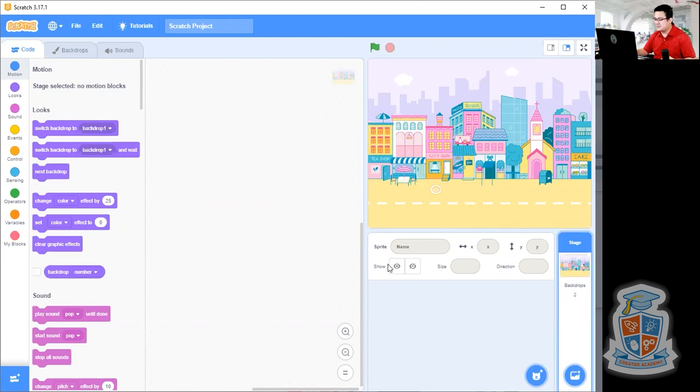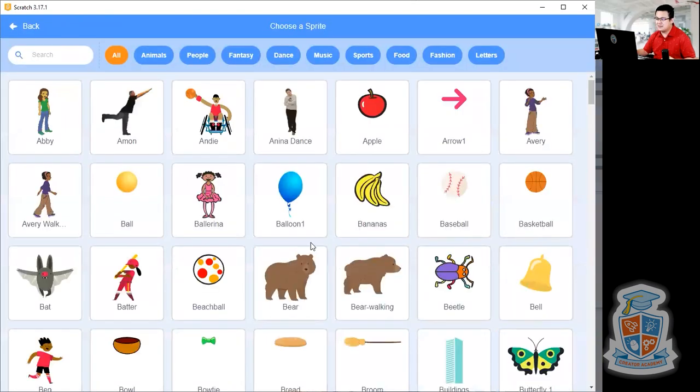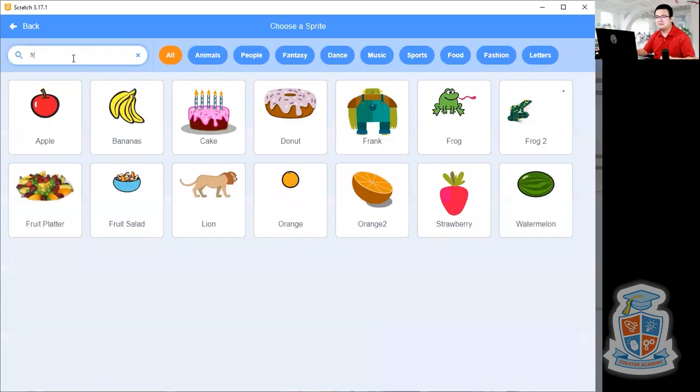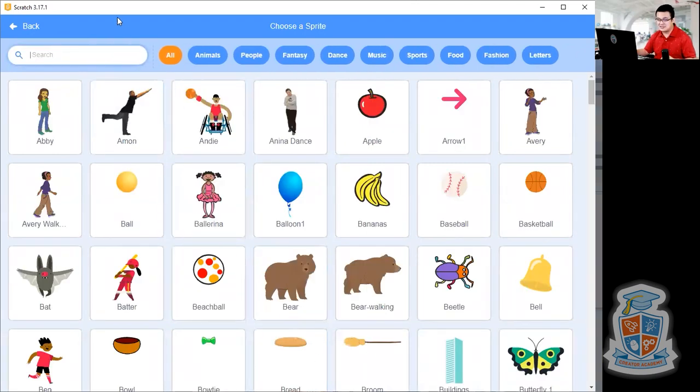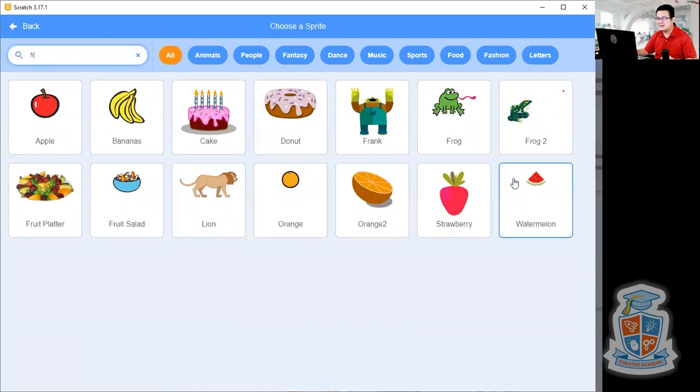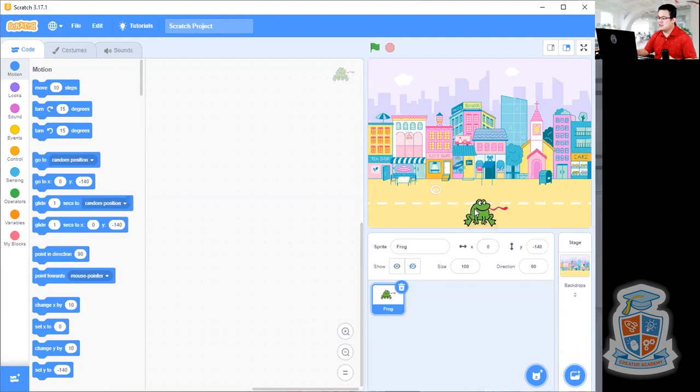Let's build our character and choose our sprite. We can build a Frogger or Crossy Road with a frog or a chicken. Oh look, there's a frog here. I want to build Frogger with an actual frog, but you can build it with your own character — it doesn't have to be a frog. You can also build chicken crossing, or use a bear or a person — any character you want. I'm going to use a frog to make this a froggy game.